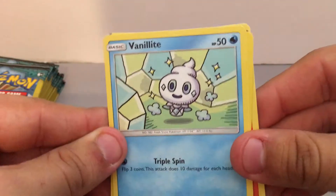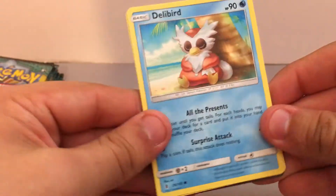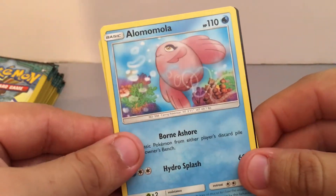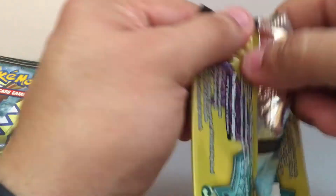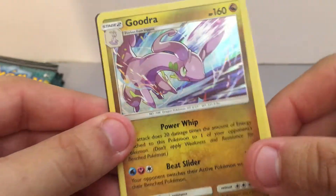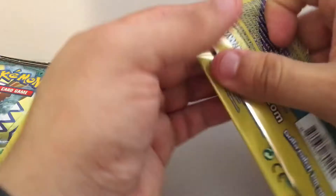We have a Litwick, Vanillite, and a Hakamo-o. We have a Dewgong, Vanillite, and Alomomola — I can never pronounce that right. We have a Nosepass, Hollo Goodra, and a Wismicaw — Whismicaw — Wismicaw — can't pronounce my Pokemon today.